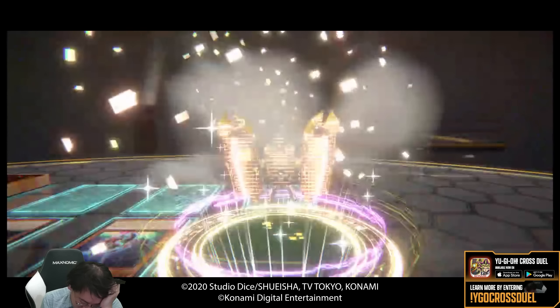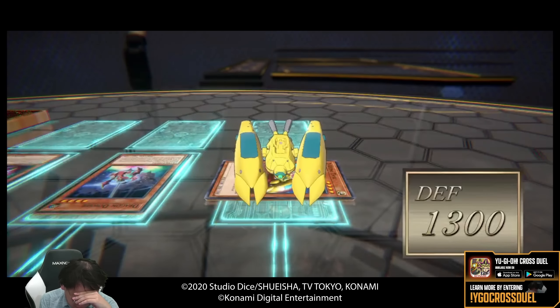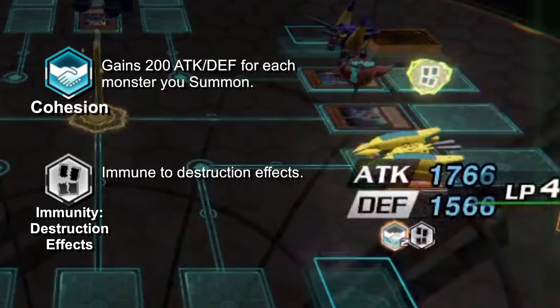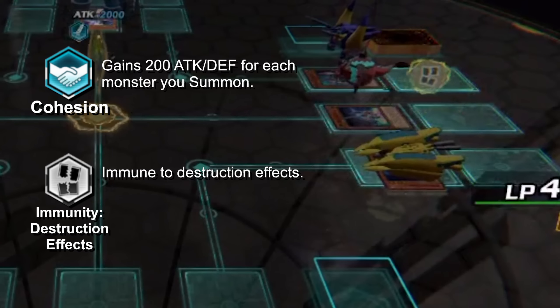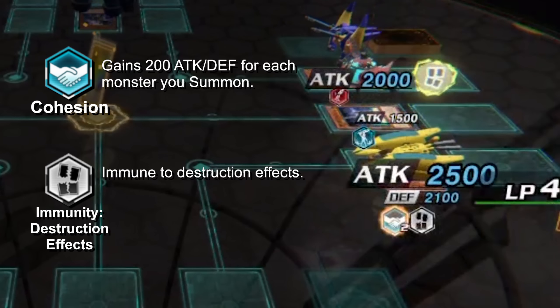On turn one, I pass my turn. Dog summons his ace card, Z-Metal Tank, against me. Ace monsters are very powerful and can be slotted with three skills. Dog has two copies of Cohesion and a Cannot Be Destroyed skill on his Z-Metal Tank, so each time Dog summons a monster, his tank gets an additional 400 in both attack and defense. What a monster.